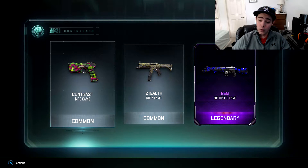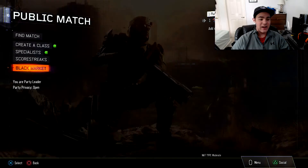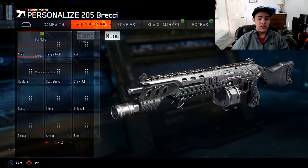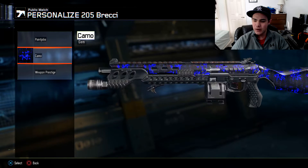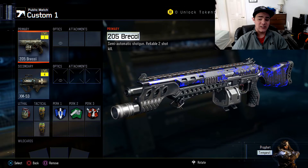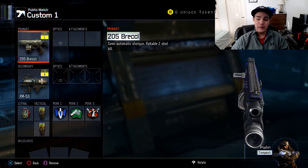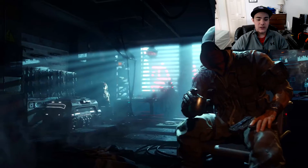Legendary! There we go - oh, that looks nice! Gem 205 Brekkie camo - that is insane! I'm going to use an unlock token just to see what it looks like. Oh, it moves - it's animated! It's blue and purple-ish red, and I think it has some Chinese letters on it somewhere. That honestly has to be one of my favorite camos now. I don't think I've ever seen anybody pull that - that's pretty insane.